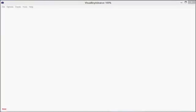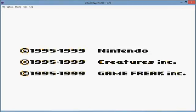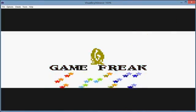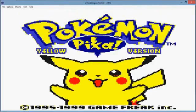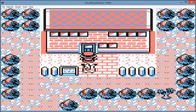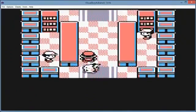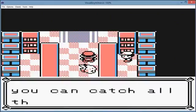Hello everyone out there! This is Latios Azuril, and welcome to another Pokemon Yellow Glitch. Now, quite a while ago, I went through how to walk through walls without a cheating device. This is something kind of similar, only it's a lot easier to do.